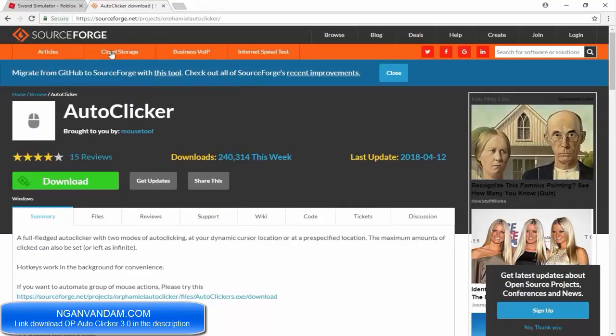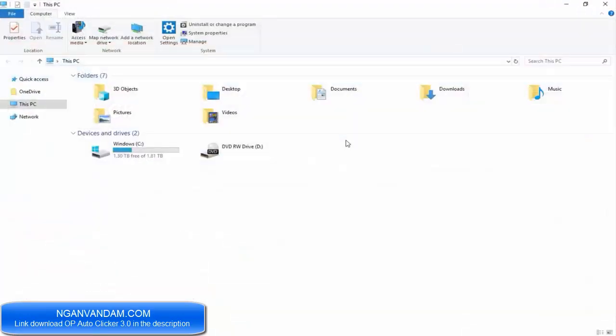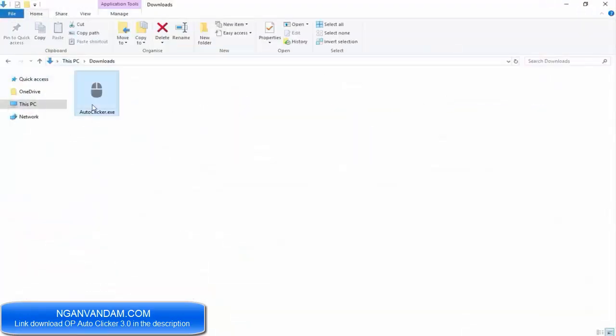It's right here — it's on SourceForge, so you know it's good. It was updated this week and it's actually a really cool program. To get it, all you do is just click the green download button right here. I've already downloaded it, so mine is actually in my downloads folder on my PC. Here it is guys: auto-clicker.exe.